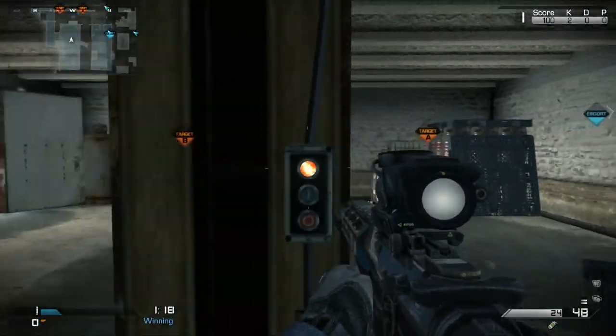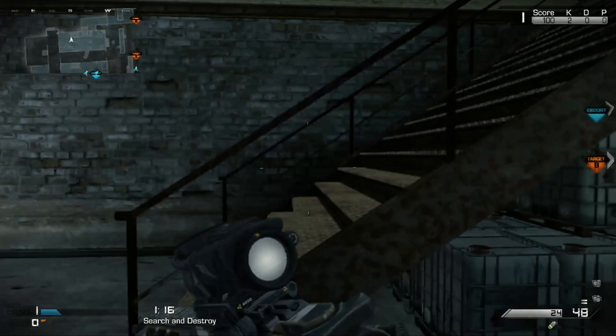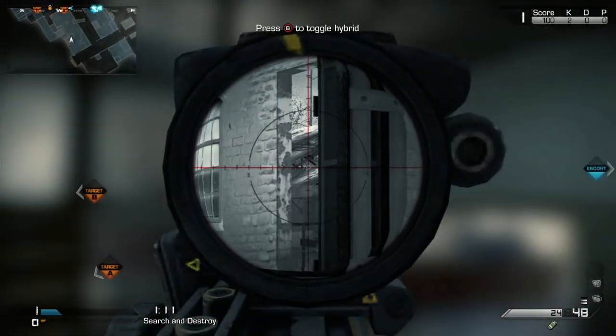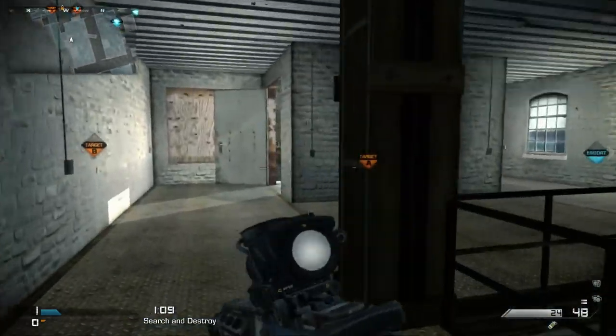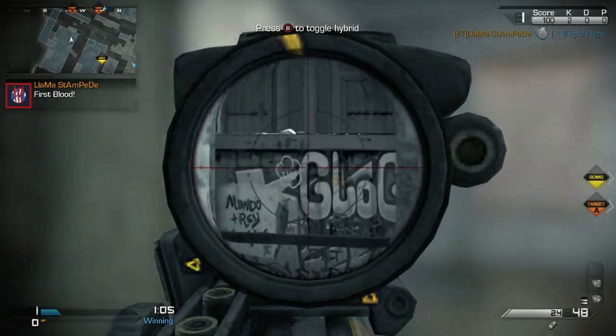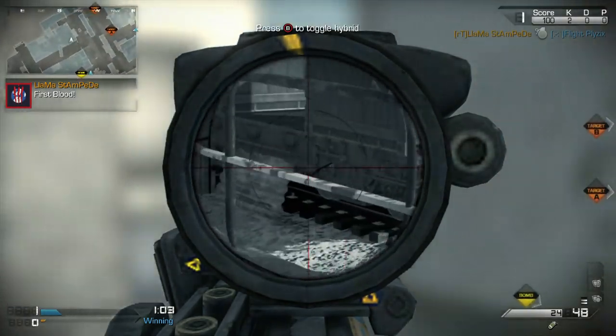Of course, if the floor is see-through, like in top red all the way at the top, it's a little bit scary to be up there because they can see you, but typically higher elevation is good. Head glitches are great because then they can only hit your head, and you can hopefully see their entire body, so that always helps you win gunfights.